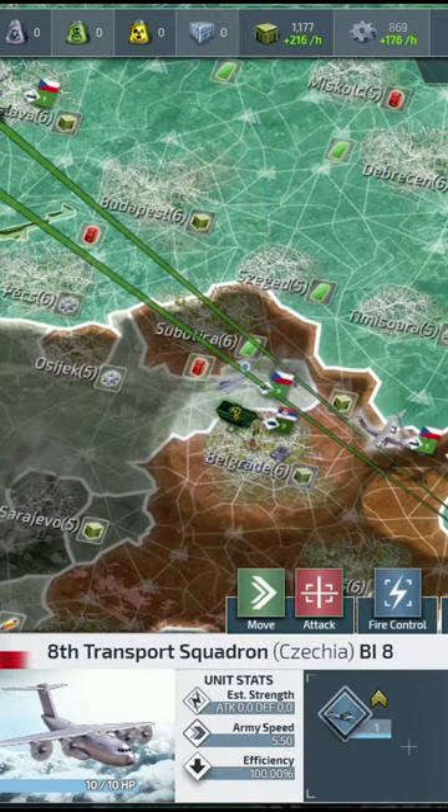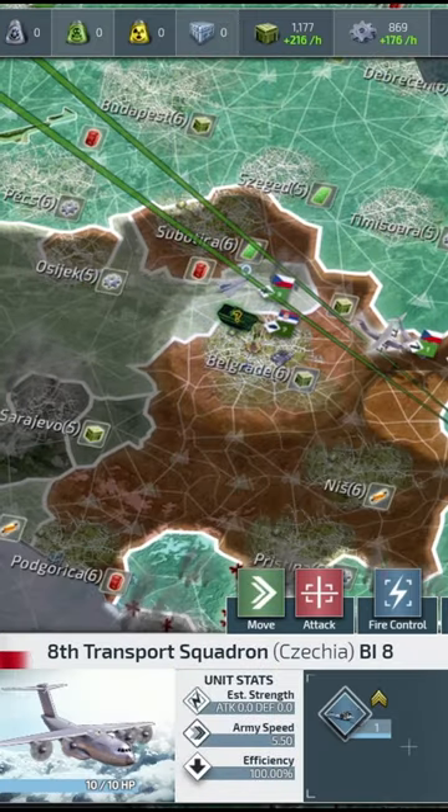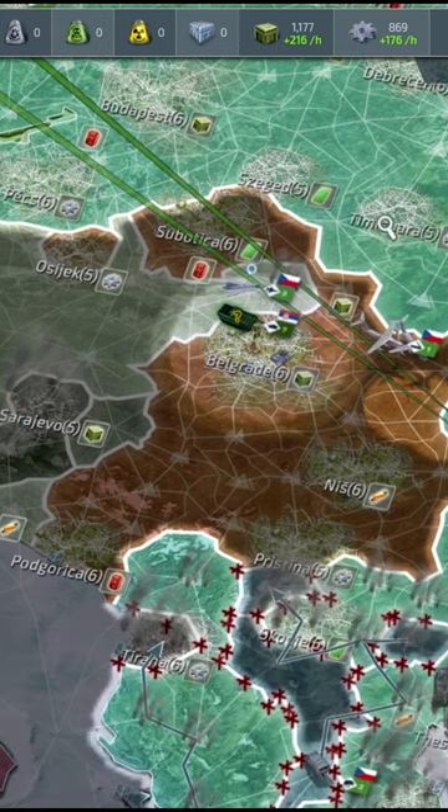Flying in artillery — it's super fast! Takes them 6 hours to get there, perfect! Of course they're prone to air attack, but I've got air dominance so I can bring them very close to the front very fast.